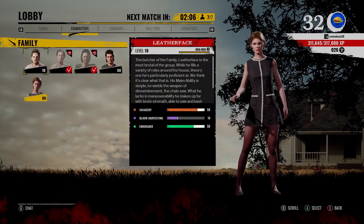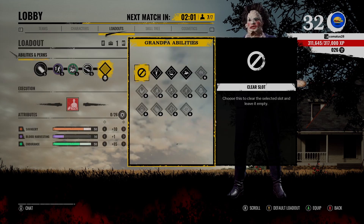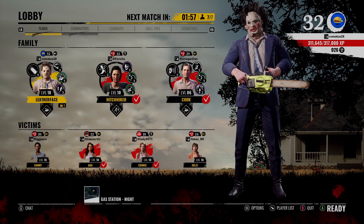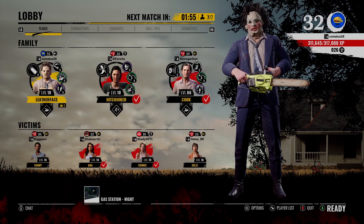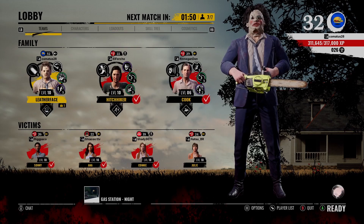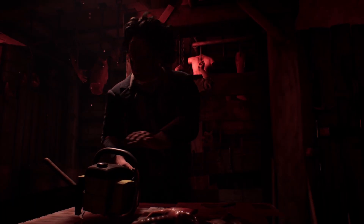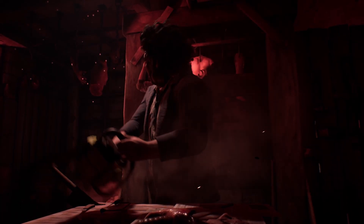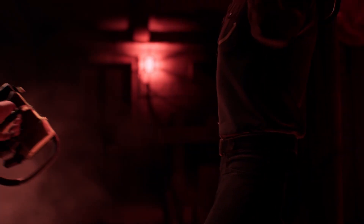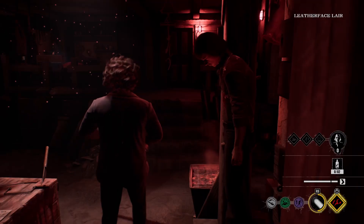The good thing about being Leatherface is you never really have to wait on a lobby because no one wants to play him right now, so there's pretty much always an open slot. Remember, guys, these perks don't stack, so if somebody else has the same perk as you, switch out. We don't have a Leland, which is good, but that means we probably have an Ana. Cook, make sure to lock the door behind you, not in front of you.